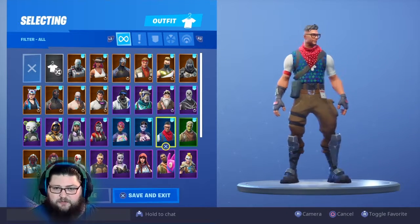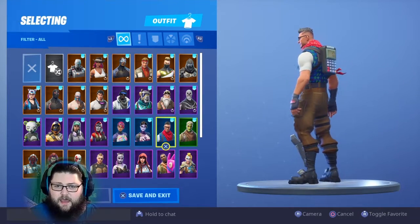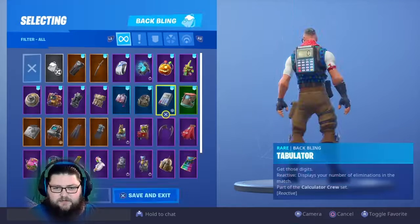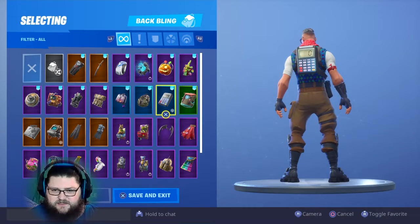There's the calculator back bling, which is something you can use to check how many kills you get throughout the game. It's called the Tabulator — it's a reactive part of the Calculator Crew. Get those digits.